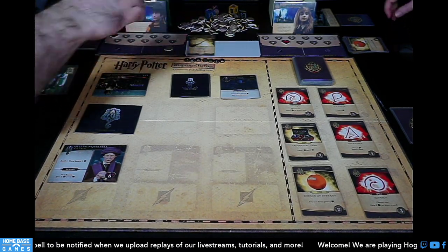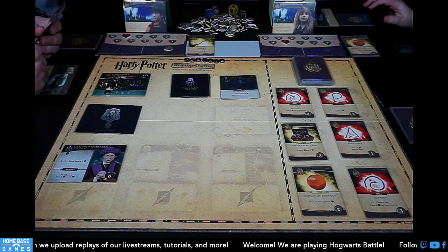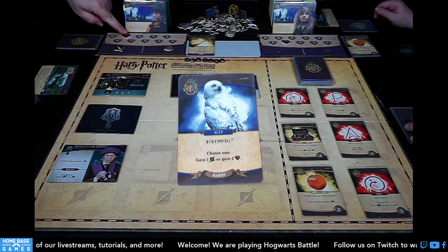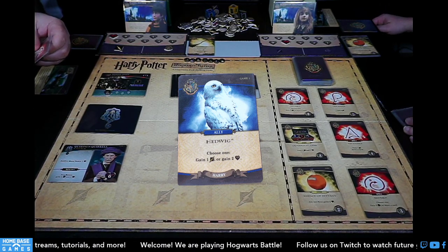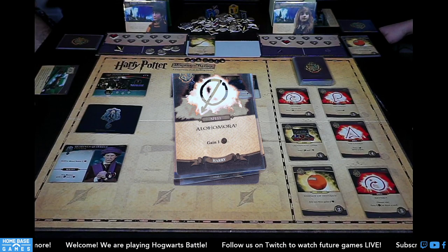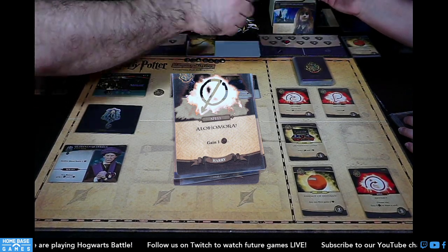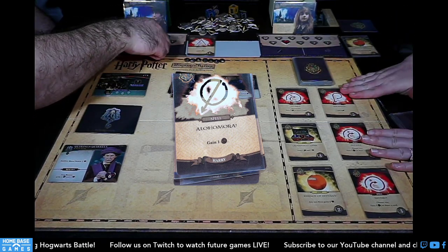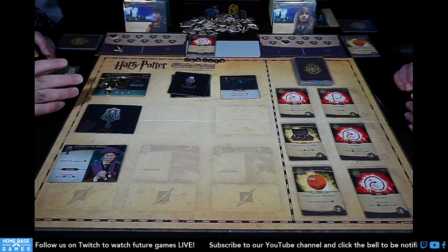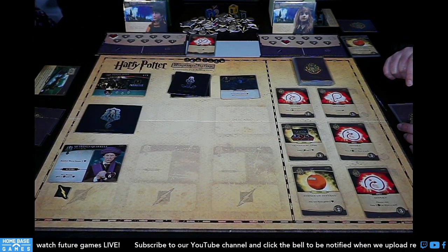Hermione takes one damage from the dark arts card and one from the villain, then plays her turn. She plays Hedwig for a lightning bolt and two health, gaining back her lost life. Then she plays three Alohomoras for three galleons total, purchasing a card and dealing damage. After buying, she refills her hand. This game is similar to the dueling game but different in small instances — it uses all the same tokens and card types, but the turn structure and board elements are slightly different.